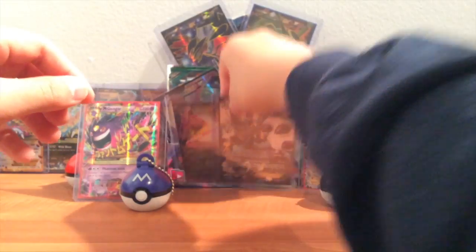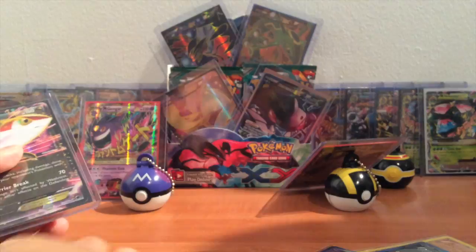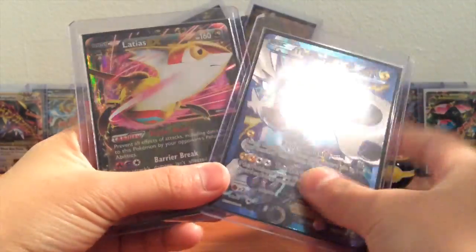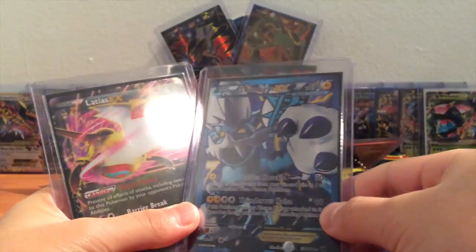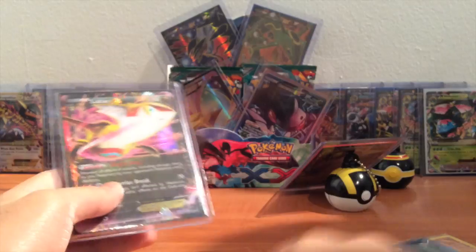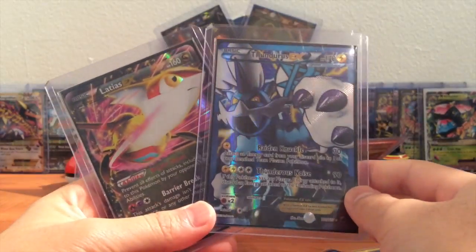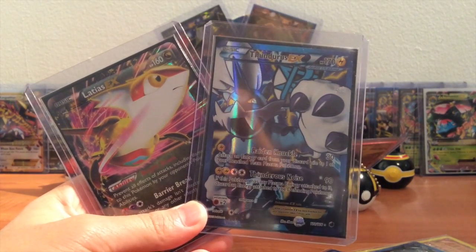The main things from this video: another Thunderous Full Art — no damage, going in the trade binder — and a Latias EX which I do not have, which was a great pull. Make sure to leave a like if you enjoyed this five-pack opening of Plasma Freeze booster packs. Share this video and subscribe if you haven't already. Thanks for watching and I'll see you guys next time — bye!